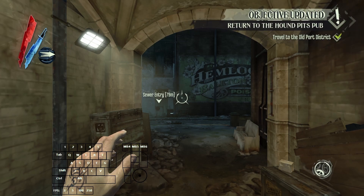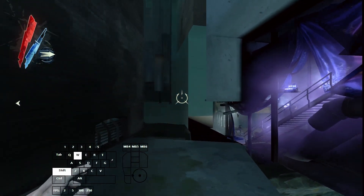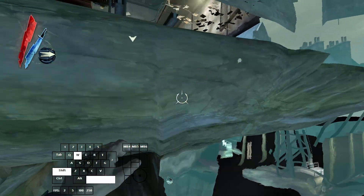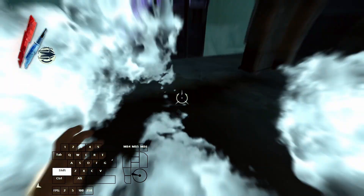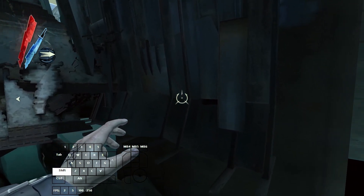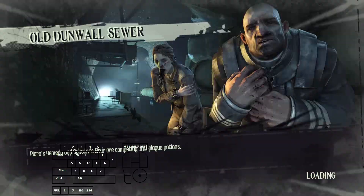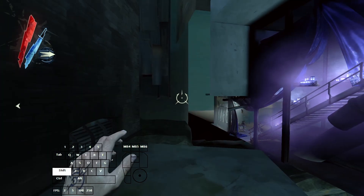Next up is a trick called 2 FPS Flooded, where you start by clipping through this door in Flooded at the end. Then you want to enter the water stream in a specific way. In Dishonored, water streams will move you faster the lower your framerate is. By going to 5 FPS, I get to the end of the water stream really quickly. And if you go as low as 2 FPS, the game gets confused and gives you a truly huge amount of speed, which can bring you all the way to right at the end of the level. We have a setup for how to get all the way to the end by the door as quickly as possible.